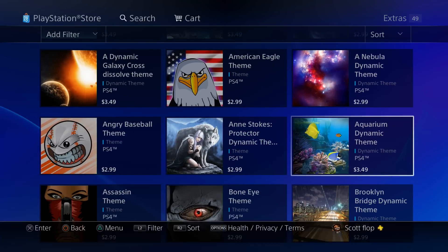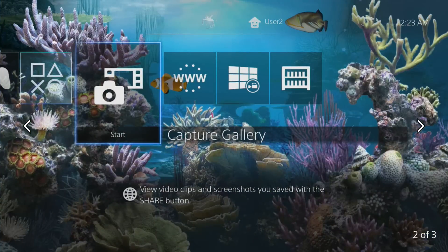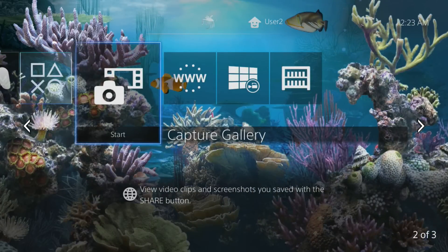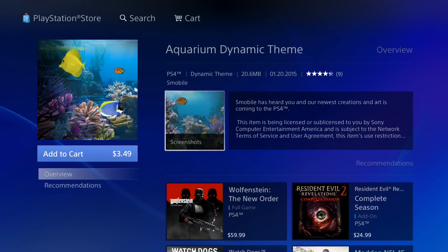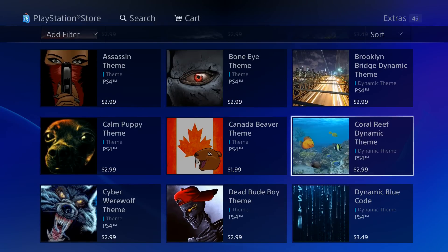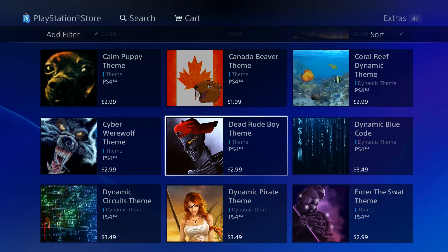Oh look, the Aquarium dynamic theme! This is a classic from the PlayStation 3 — definitely a classic. Do we get fishies? We get fishies in the background! It'd be cool if the fish were flying on top of the apps, kind of like how the X's, squares, and circles fly around. I think that would be pretty cool.